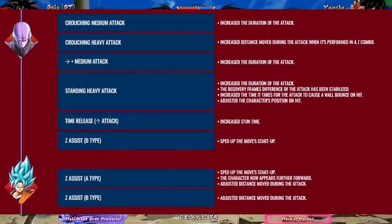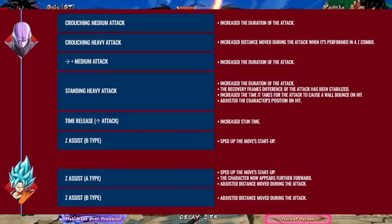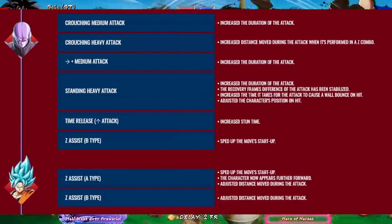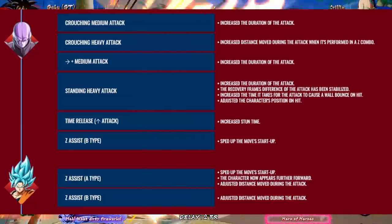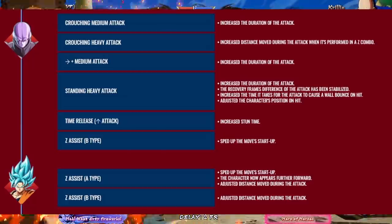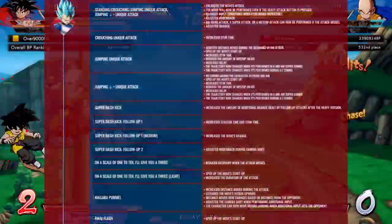Moving on to our next slide, I'm going to mostly skip this one — I'll flash it up on screen just in case you're playing one of these characters. In essence, Hit got a bunch of stuff that I don't think the Hit community really wanted to see — I think there were other things they really wanted to see addressed and they kind of avoided those, which is unfortunate. Goku Blue just got a bunch of assist changes, so also not really going to impact the character. Both of them are pretty decent so it's not the worst thing in the world.